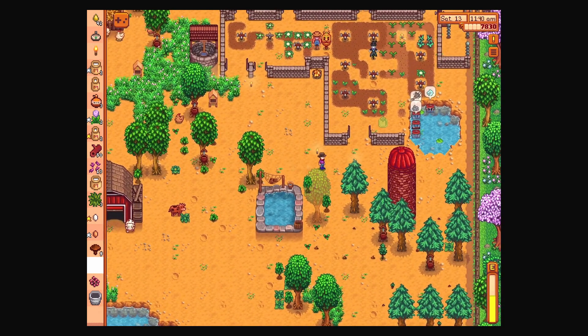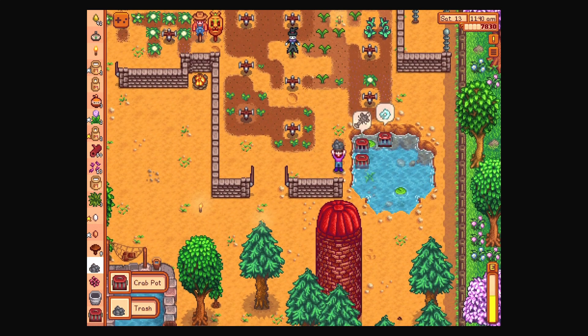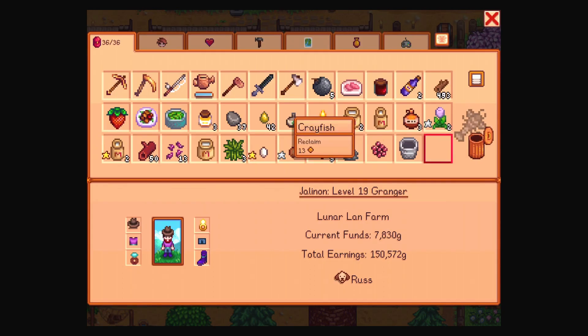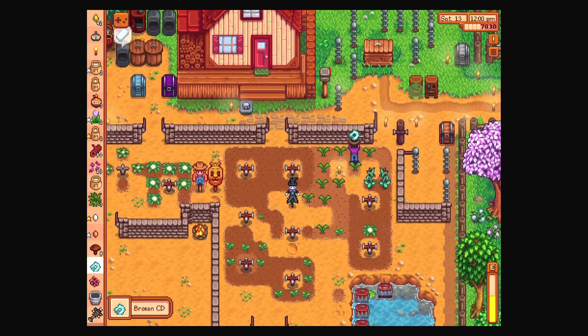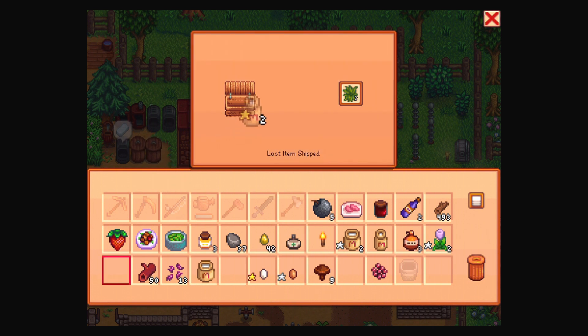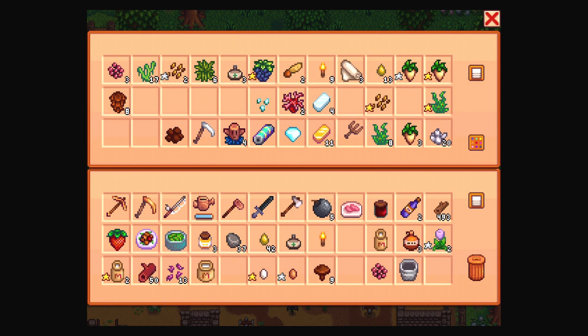Let's go over to that egg festival after we check all this garbage and put that away. Crayfish is worth a lot more. Get rid of the garbage, take the quartz — may the quartz be with you. We have an iron bar. Salmon roe I will save; fiber, go away. We've got all that done for now.